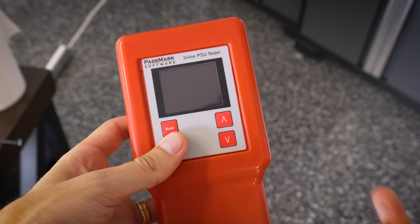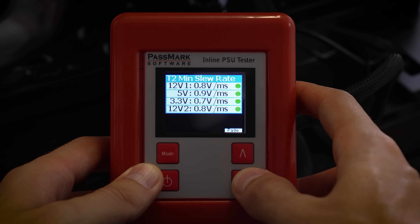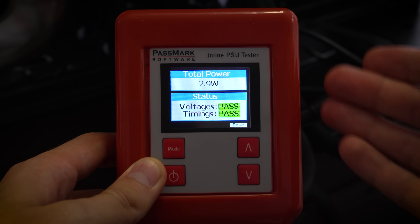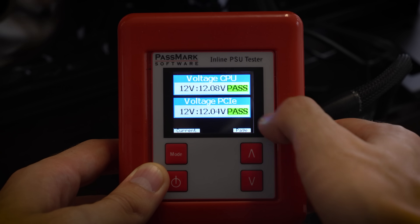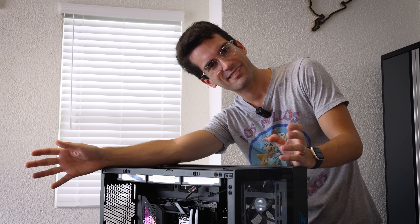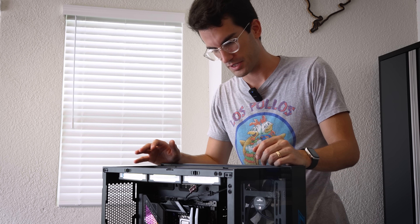And sure enough, nothing wrong here. Everything's a pass, everything's a go. So there's no reason to look any further into this. I shouldn't have said power earlier — I really meant voltage. You can see we are receiving a steady 12 volts or so to the CPU. So a dead motherboard — that's about the only other big component here that should be in question.